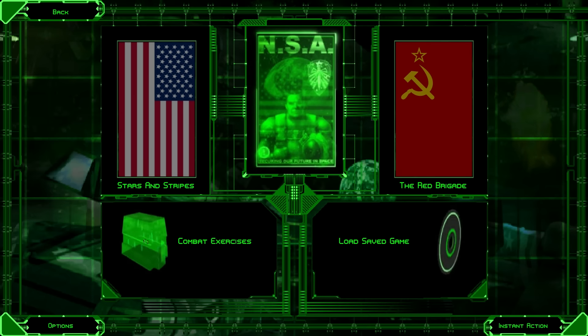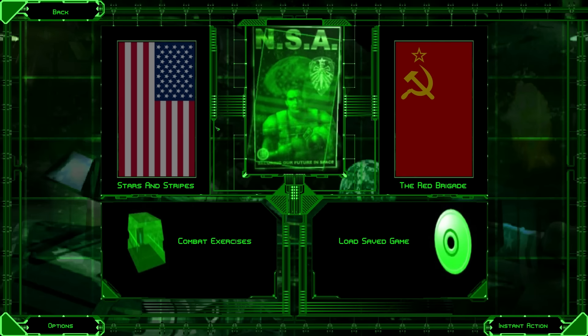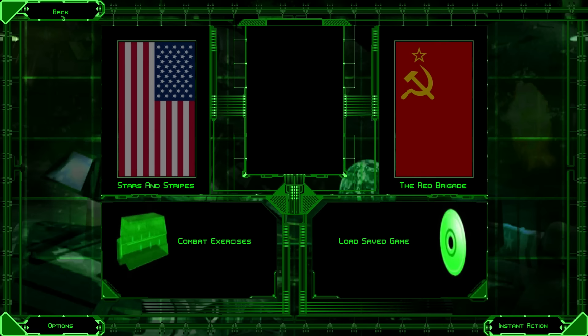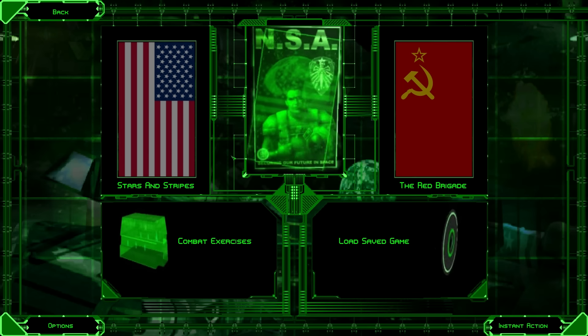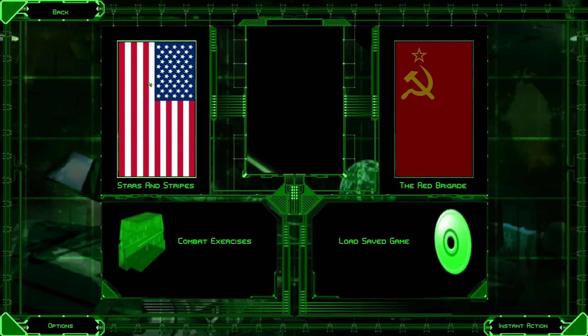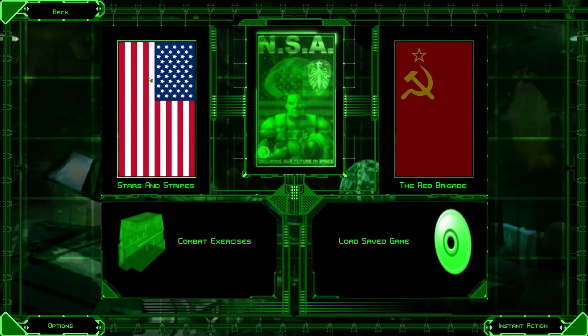We can do combat exercises. We can play as the Stars and Stripes USA or the Red Brigade Soviet Union. Because I am American, we are going to start this off with the Stars and Stripes. There's also this instant action button, which is a custom mission thing, I believe. This game is old — Battlezone 98 Redux is obviously not released yet, but it's been a long time since I've really played the game.